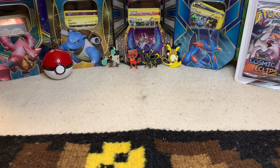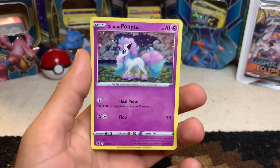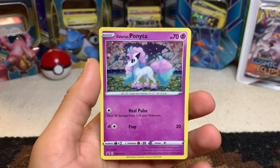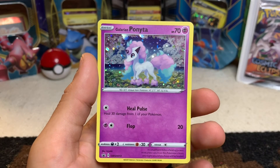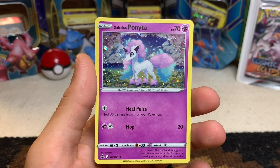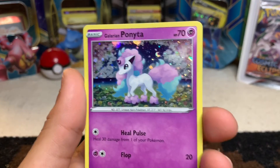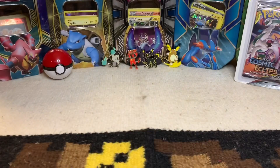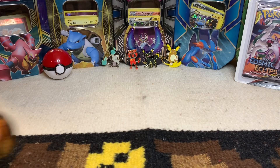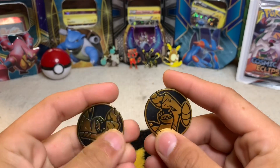All right, stunning Snorlax — without further ado let's get to opening some. Right after that Morpeco pack I was going to open this: another Sword and Shield triple blister pack that came with a Galarian Ponyta promo card. Beautiful little pony! It also came with a couple of Garchomp coins — awesome.